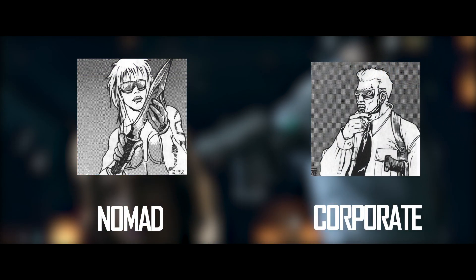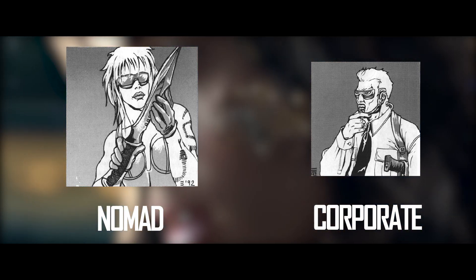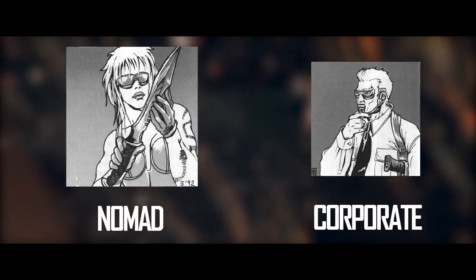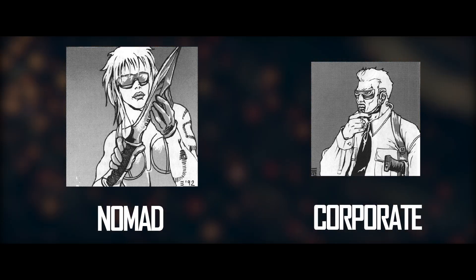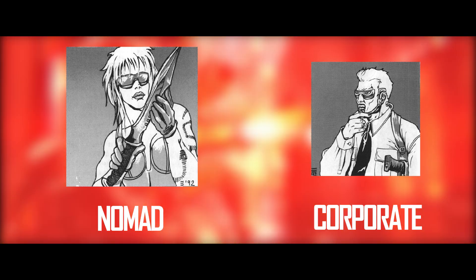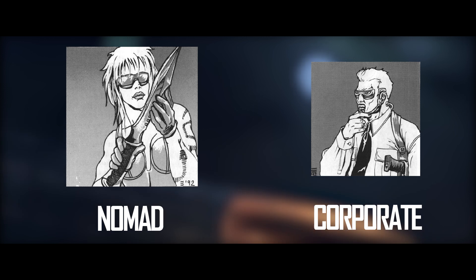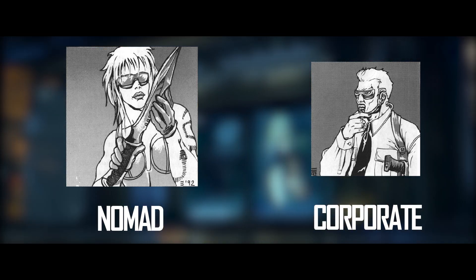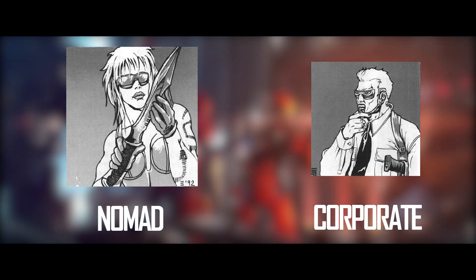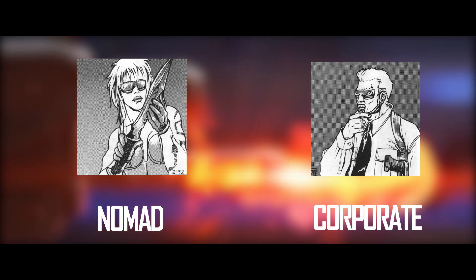The last two classes are Nomad and Corporate. The Nomad class is very interesting — imagine them like the gangs from Mad Max. Nomads used to work for large corporations and got fired, so now they roam the world and Night City, the location we're going to play in. They usually stick with families or gangs, so if you're in trouble they can count on each other. It's going to be very tricky if you attack one of those guys — they may be more of a faction than a class.